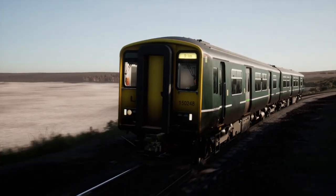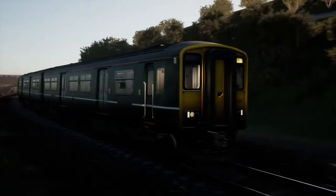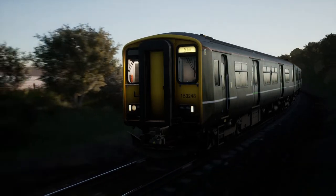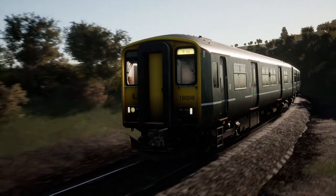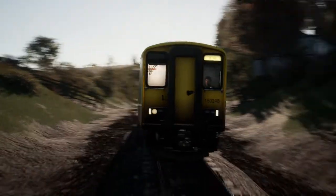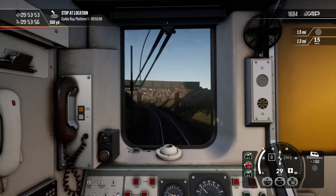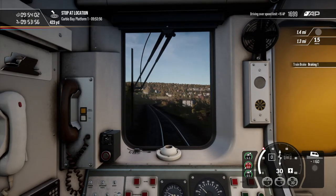Now we can start getting some lovely screenshots, which is what we came here for. I really, really like the first generation sprinters — like this unit — they are really lovely things to drive. And I think the modelling and texturing of this route is done very well, if nothing else. Still got quite a bit of time left before we arrive into Carbis Bay. We will come off the throttle and hop on some brakes, because that's quite a steep downhill grade. I'm going to try and pull back some of that lost time.